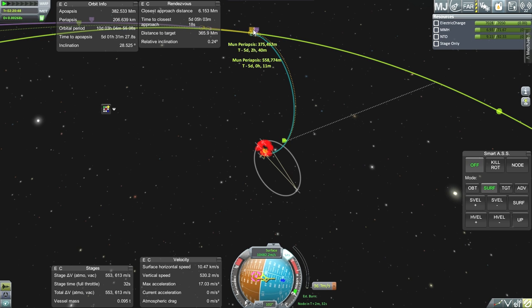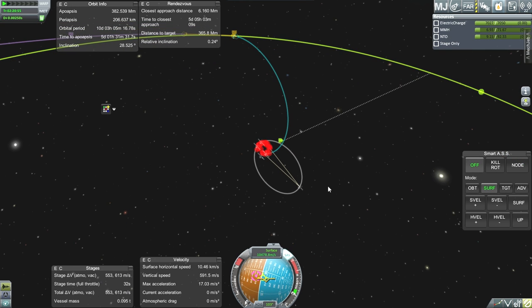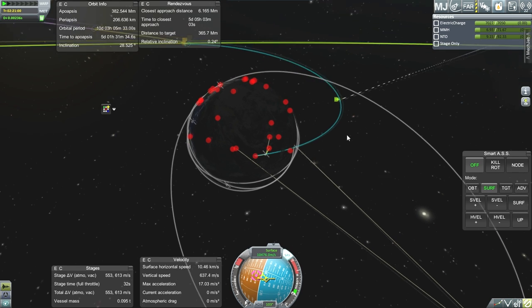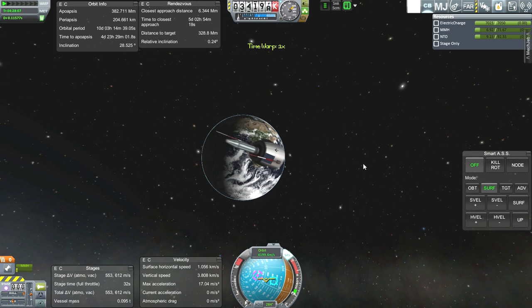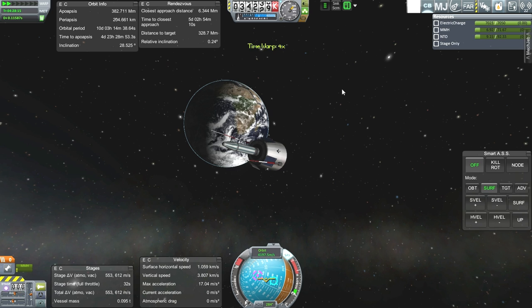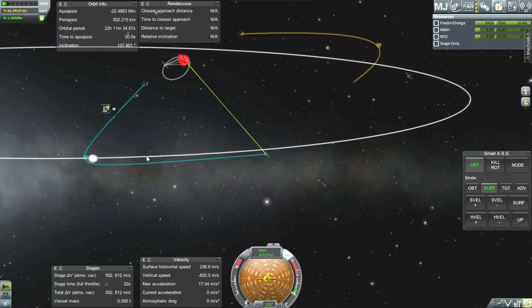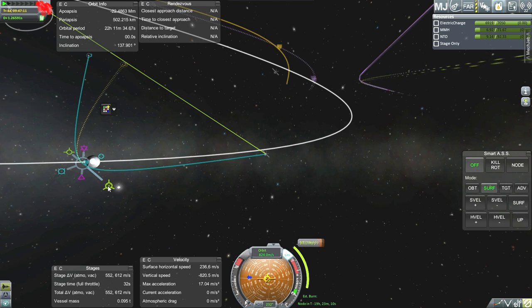375 kilometers away from the lunar surface. We're on our way to the moon. No mid-course correction necessary, I don't think. How much electric charge do we have? It should be all right. We've got a nice little pass close to the moon, and I think periapsis will still be out of line of sight. We'll probably have to be a little bit past periapsis to make the burn while still having communication with Earth.